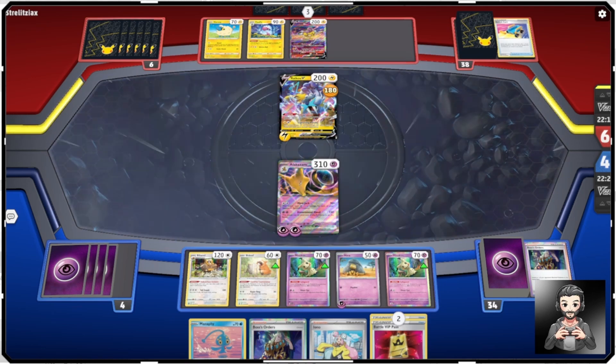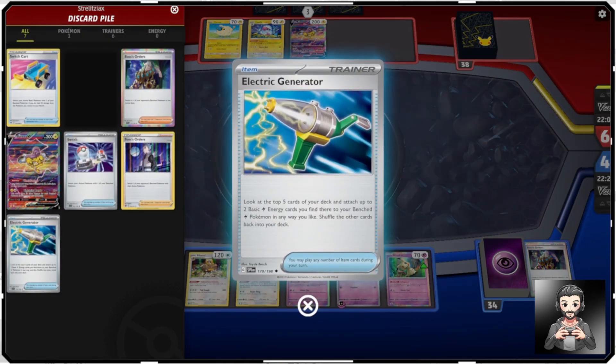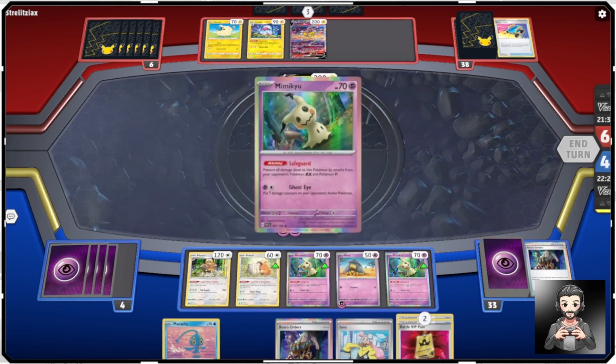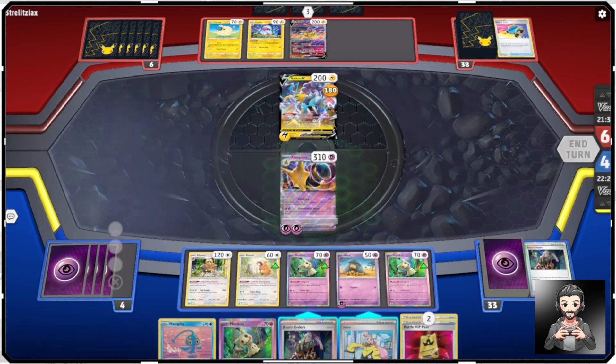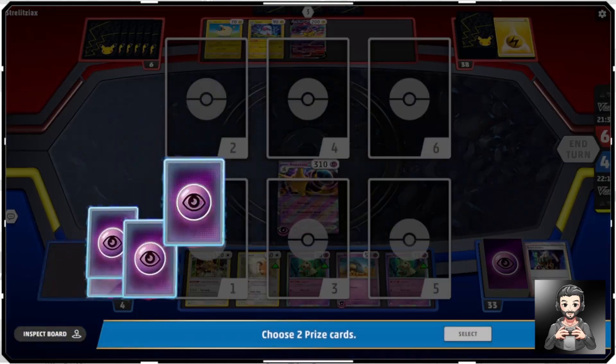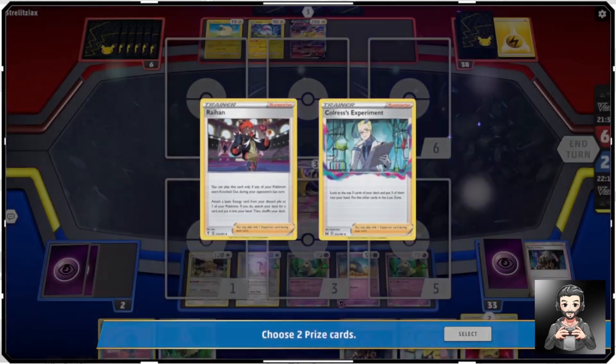I've got Iono for backup and Boss's Orders. The Electric Generator only goes onto a benched electric Pokemon, so if I forced that one out he'd have to find another way to get energy on his other Raikou. I think I've got this in the bag. Had he played one more benched Pokemon, my Mindjack would have just one-shot the Raikou. So we're just going to straight up Mindjack — take out the Raikou and pick up our next two prize cards. We got Raihan and Colress's Experiment.